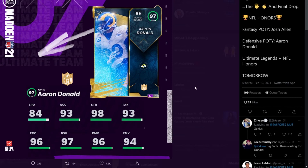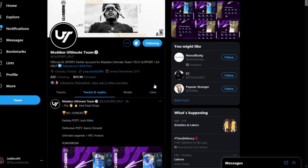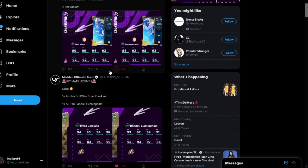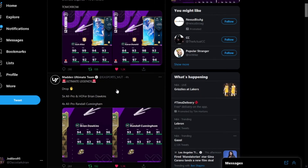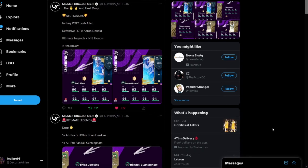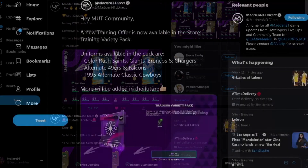That's going to be the end of the main video. I do expect them to fully commit to dropping Aaron Rodgers for the MVP card. Let me know in the comment section below what cards you would have liked to see for Ultimate Legends or what cards you're hoping to see, since this is only the first drop of the promo.